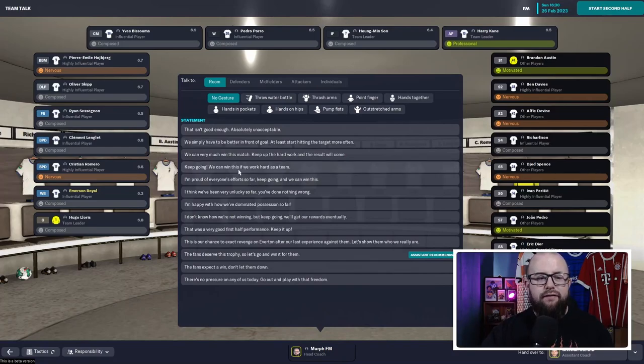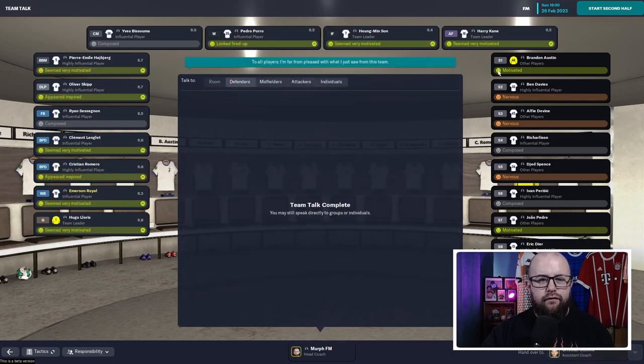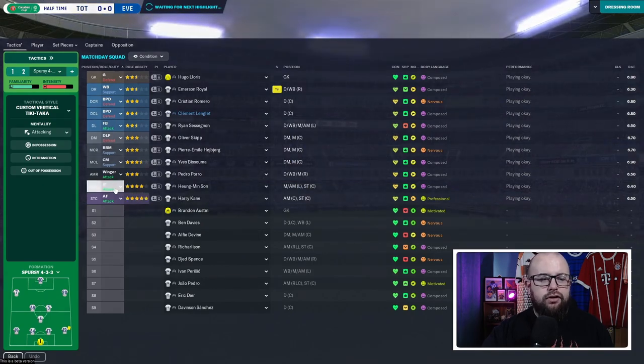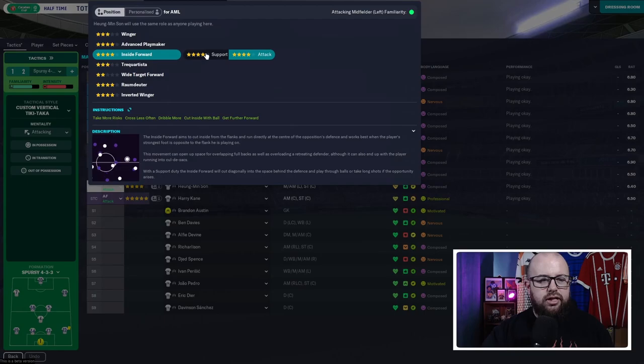I'm not proud of the effort so far — this isn't good enough. Everyone should be motivated and fired up for a game like this. As the home team in this tie we should be doing better. Everyone's on really low average ratings — Heung-min Son is at 6.4 and has barely been involved. I'm going to change his role to be more of a support option, dropping deeper to get more of the ball.